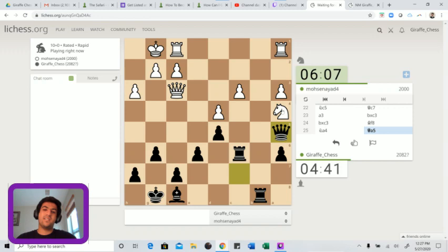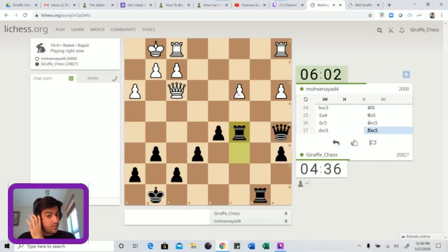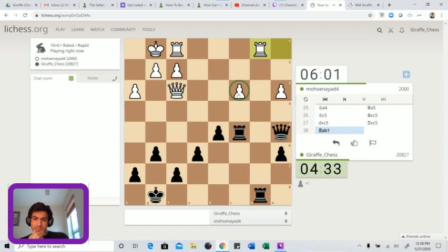He does give up the pawn. Let's take back with our rook, keeping pressure on the c3 point. Just like in the last game, we have these two center pawns - that happens sometimes in the Caro-Kann where your opponent doesn't have any center pawns and you have both. Due to queen side pressure, you're just up a straight pawn.